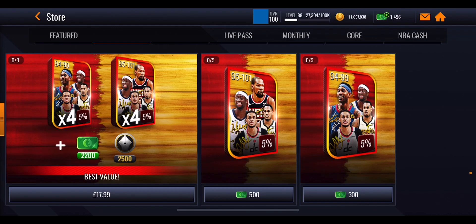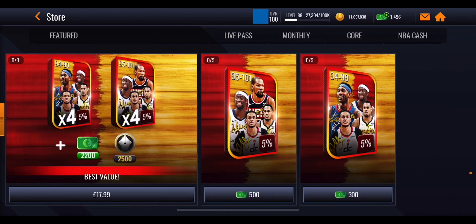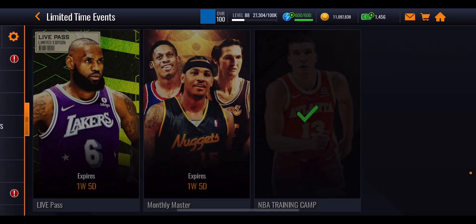There are two Boomer Bus packs available for cash: a 300 NBA cash one and a 500 NBA cash one. The difference is the 500 pack has a chance at KD while the cheaper one does not. From day two onwards you should also get a coin Boomer Bus pack — a free version purchasable with coins — which isn't out yet but drops later in the promo. There's also a bundle giving you four packs of each type, 2,200 NBA cash, and 2,500 signature points.